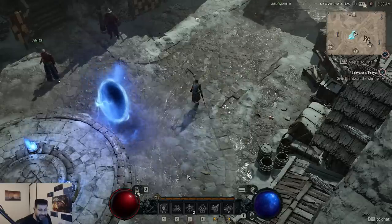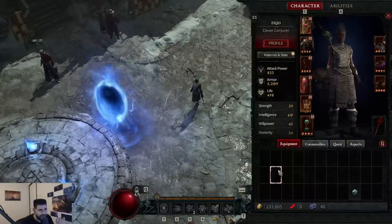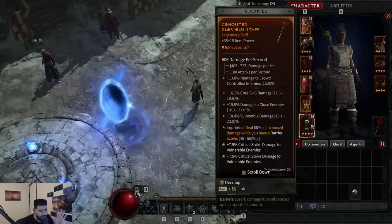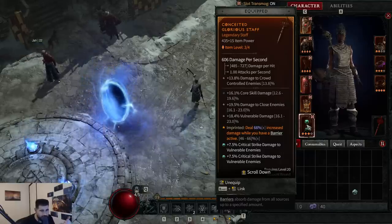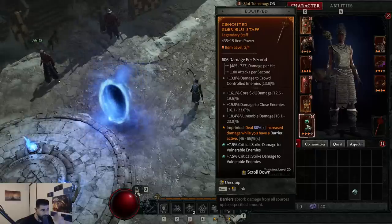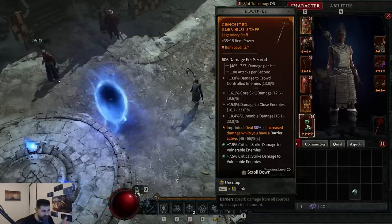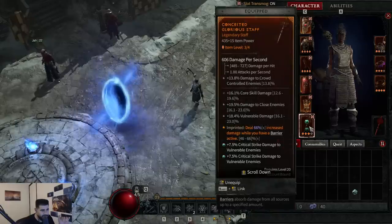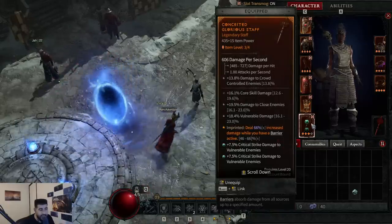Now let's talk about the items and the legendaries. I've been nerding the beta — I'm pretty sure I'm the best geared sorceress in the whole game on the beta. Anyway, this is what you want. Let's talk about the legendaries, then we're going to talk about the stats that you're trying to chase. On your weapon, you want: when you have a barrier active, you deal 66% more damage. Now this works with that talent I showed you earlier — when you use a cooldown, you get a barrier for 5 seconds, so anytime you press any ability you get a 5 second barrier that procs this. This is going to amplify your damage a lot.